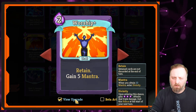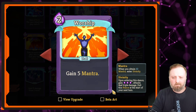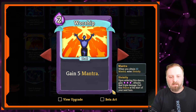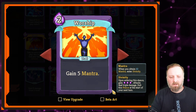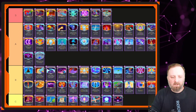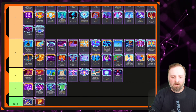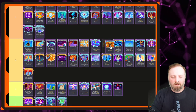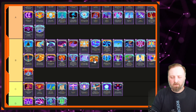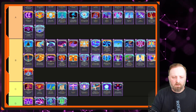Worship — gain 5 Mantra. Even upgraded for 2 mana you're only gaining 5 Mantra. If you've already got Mantra cards in your deck, maybe — if you've got Brilliance it helps that. But Mantra and Scry are just not worth the investment in my opinion. It's a great ability in theory but this is going to be B tier, right above Weave.